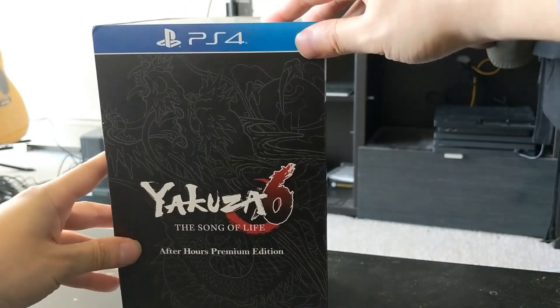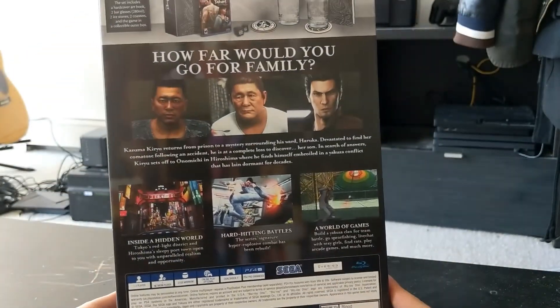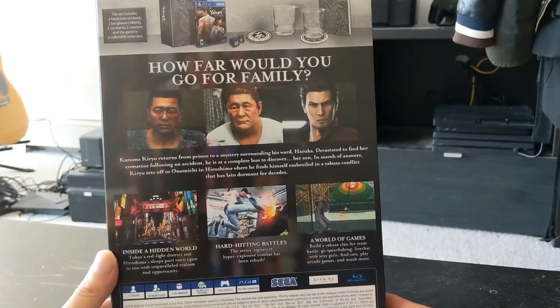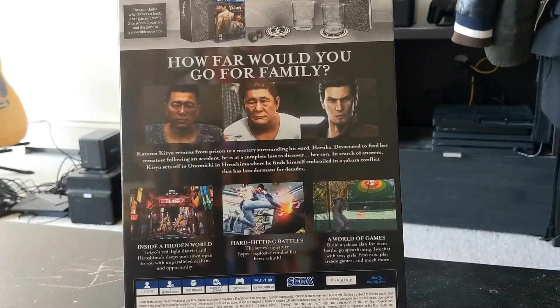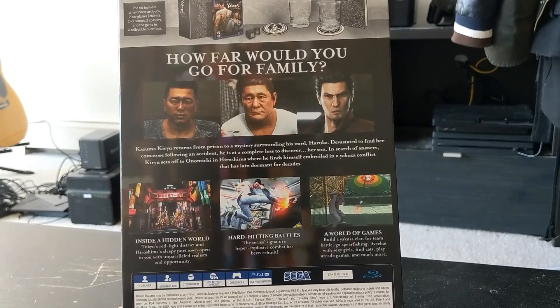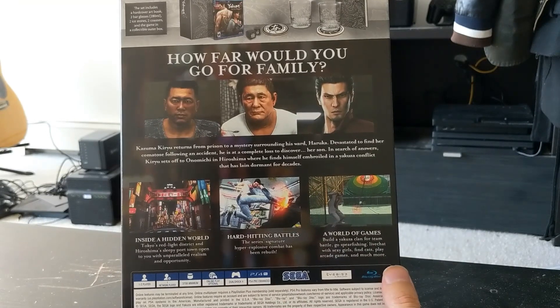First of all, this box — it's a very vertical, tall box right here. It says, 'How far would you go for family?' Kazuma Kiryu, the main protagonist of the Yakuza franchise, returns from prison, and the mystery surrounds his ward Haruka. And then he discovers her son. Interesting.